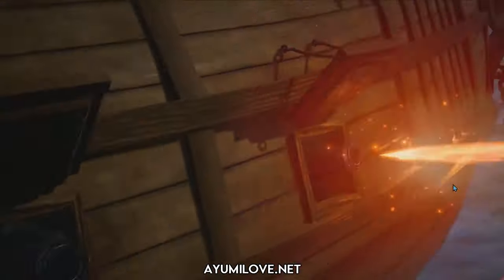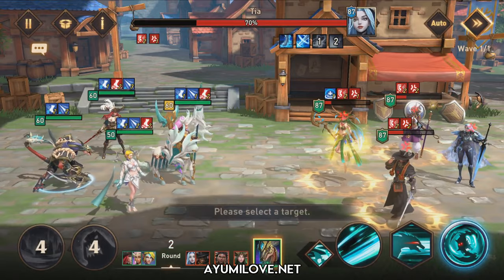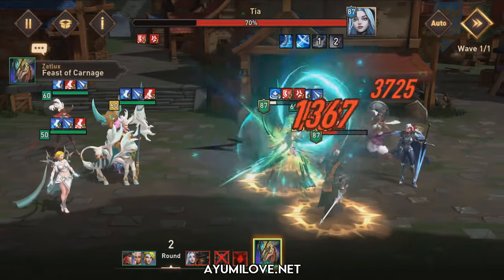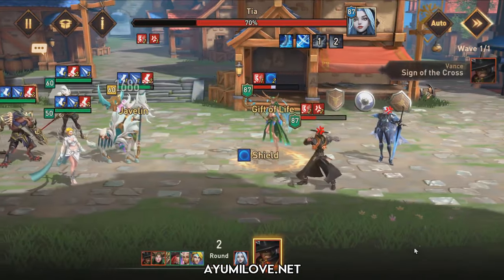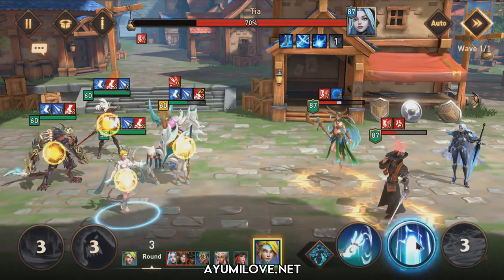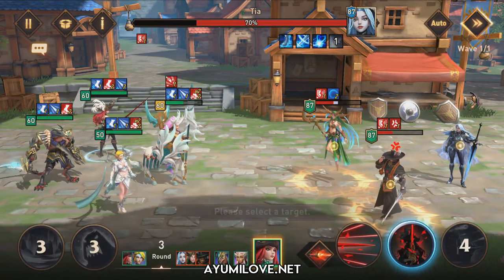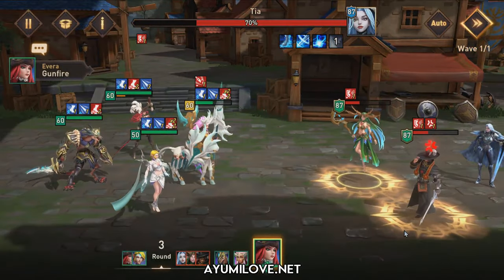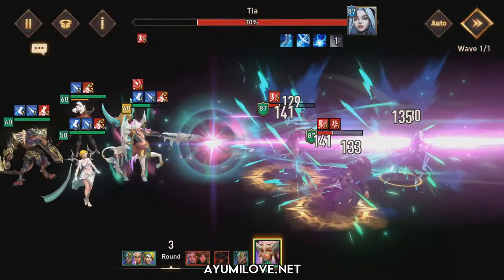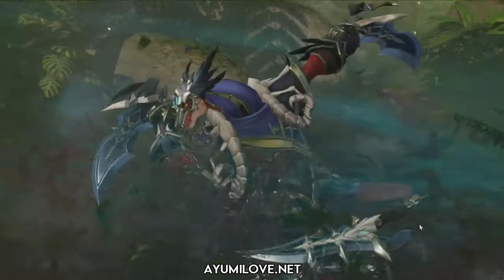Once I'm able to bring down their health low enough for Z-Logs to perform the finishing blow, I'll use Z-Logs' ultimate ability to nuke out everyone. Unfortunately, you're only able to kill one of them, so I'll use Luna Wind Strikes to reset the ultimate cooldown for Luna Melissa to crowd control them again. Avera is quite good here because she has the ability to remove buffs from enemies with her special ability. With Luna Melissa, I'm able to crowd control the enemy again, followed by Z-Logs with his ultimate ability to finish off the remaining enemies.